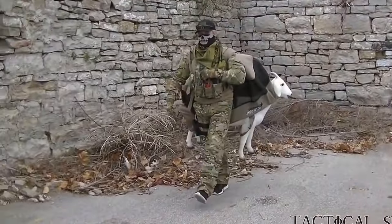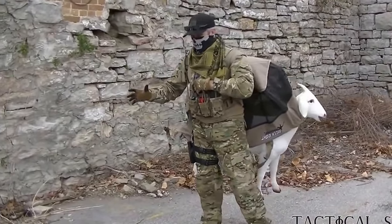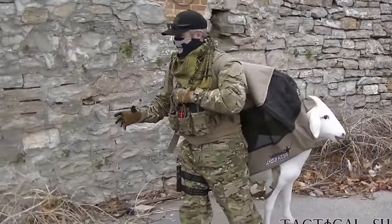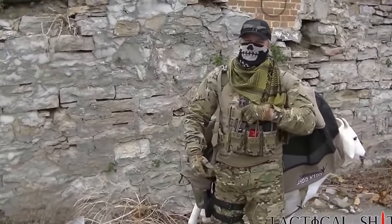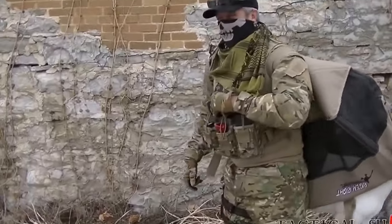When implementing your ISIS decoy, you want to look for the most dilapidated area you could possibly find. Something with a lot of rocks. ISIS like rocks — it makes them feel at home. This spot looks good.